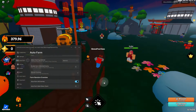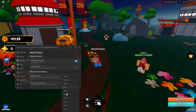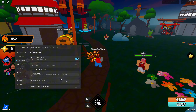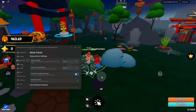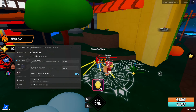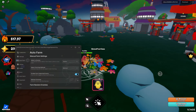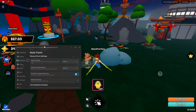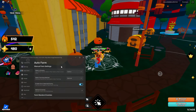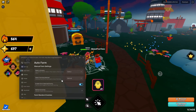Once we have auto farm all enemies turned on it should farm any enemy. There are so many of them so you kind of have to find them in the list. There we go — we're farming a lot easier now. Try to find an enemy that is close to your world or in your world and the farm should be a lot better and easier. As you can see we are getting stars now, so that is really really good.